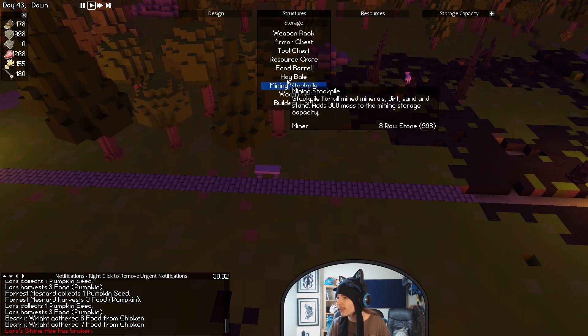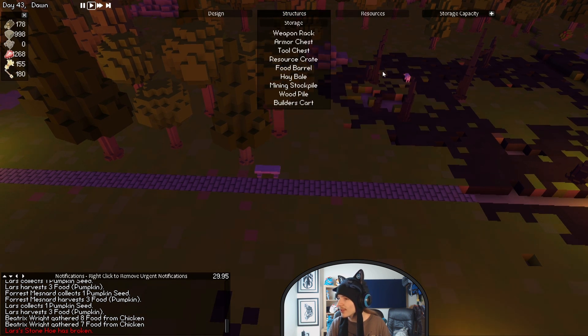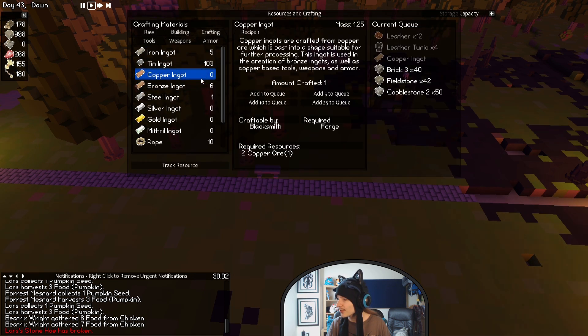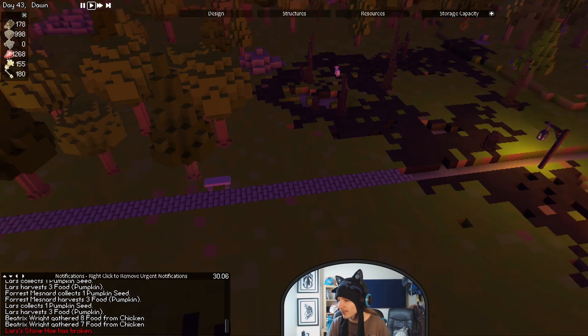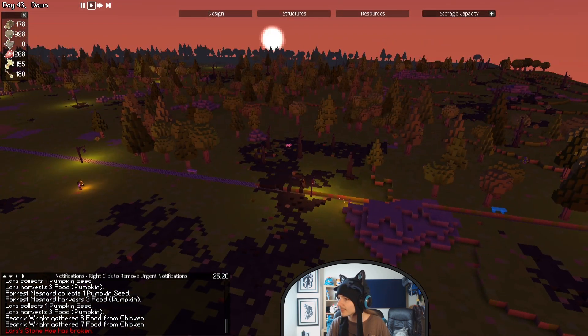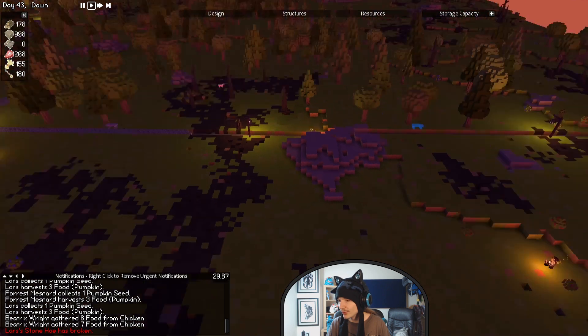Let me just see — storage, food barrel. We don't have any copper ingots. Do we have any copper ore? One. So we need more copper before we can actually do anything with that. That's fine, we'll wait on that. Not a terribly huge concern.